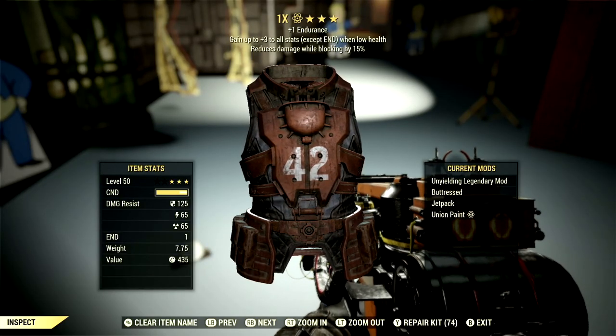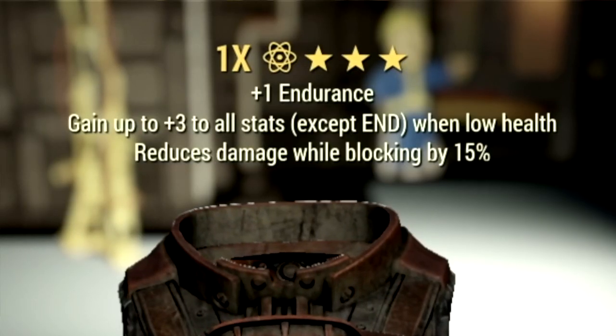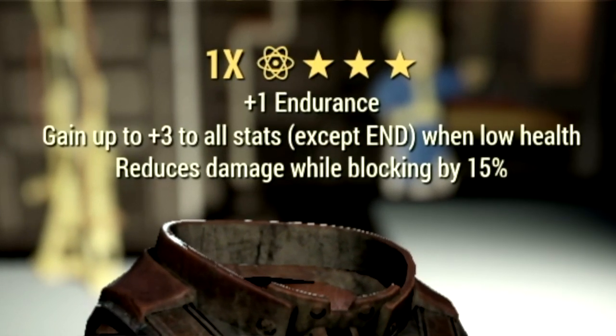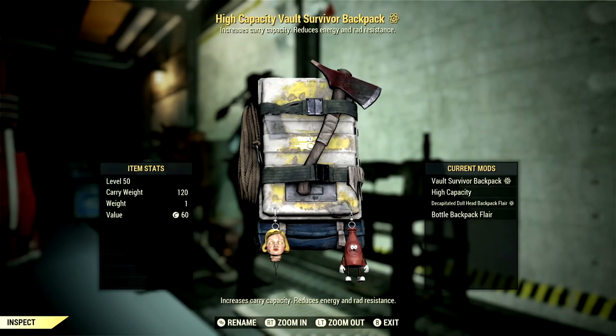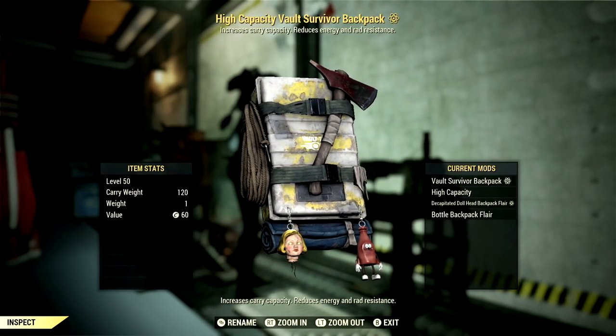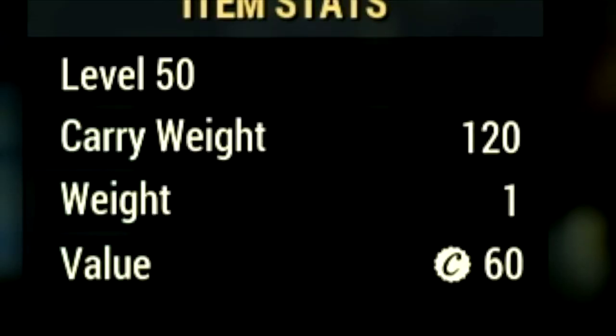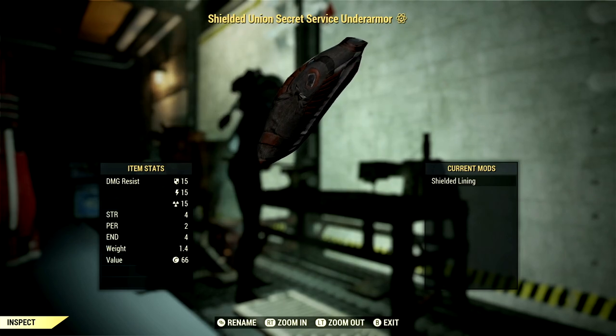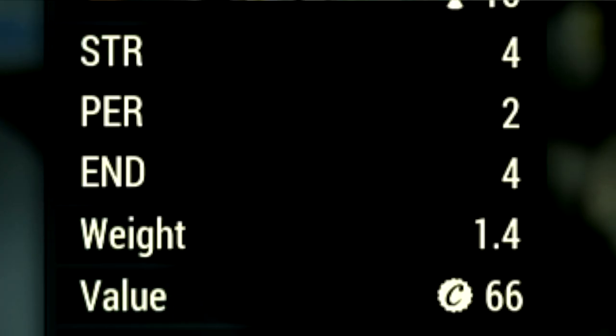Over in the Armor, what I'm using is a full set of Unyielding gear, which gives us a gain up to plus 3 to all stats except Endurance when at low health. Since we're a low health bloody build, this is absolutely amazing. I'm also using a normal backpack with a high capacity mod for plus 120 carry weight, and Secret Service Under Armour with the Shielded Lightning mod for plus 4 Strength, plus 2 Perception, and plus 4 Endurance.